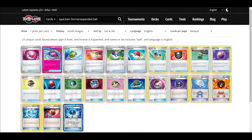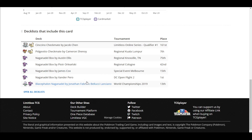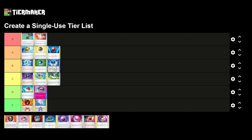The last standard card is Hisuian Heavy Ball. It says: look at your face-down prize cards, you may reveal a basic Pokemon you find there and put it into your hand. If you did, put this Hisuian Heavy Ball in its place as a face-down prize card. It's really good — it allows you to run one-of basics and reliably get them out of your prizes.